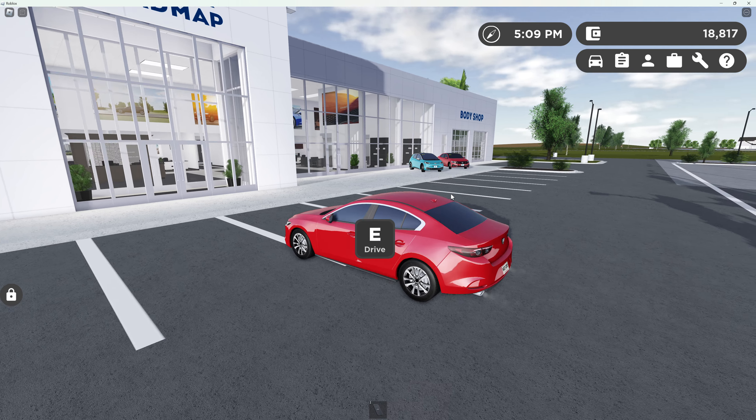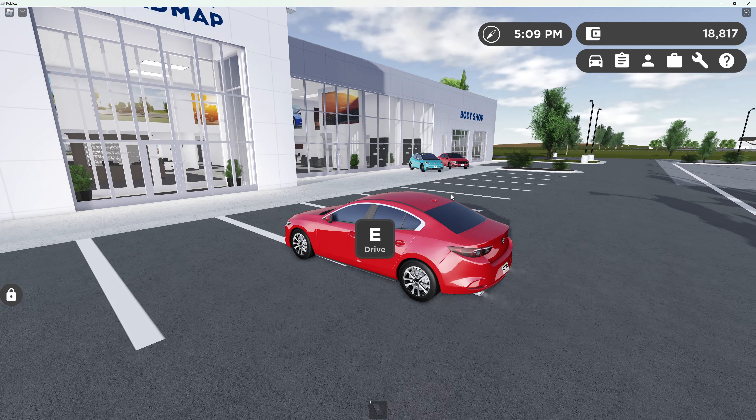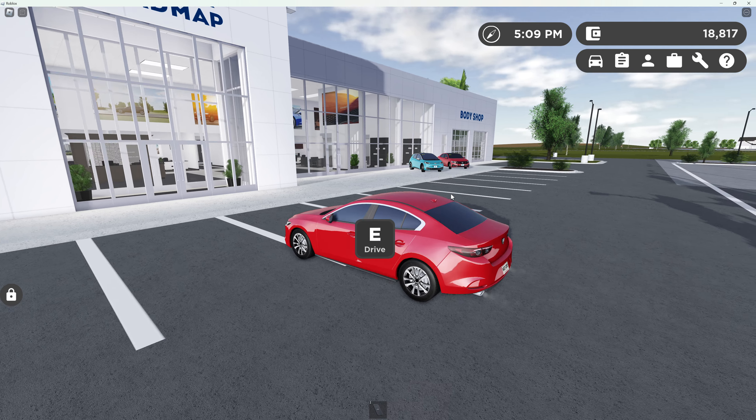Kind of bad model. This thing is slow. 100 miles per hour top speed. Kind of slow. Let's see how fast it goes, though. 104. Really good braking, though. Generic turn signal. That's the Nissan Rogue.